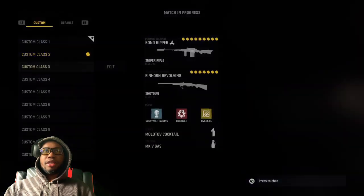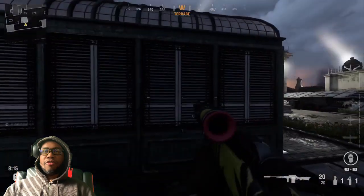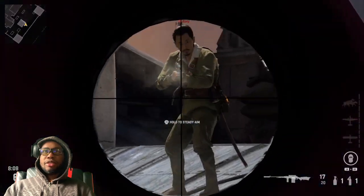Let's go ahead and check out the sniper rifle. Here's the sniper rifle. I think it has a different type of effect too with the muzzle flash — it has like a little circle. Yeah, that's really cool, let's go ahead and test this out.